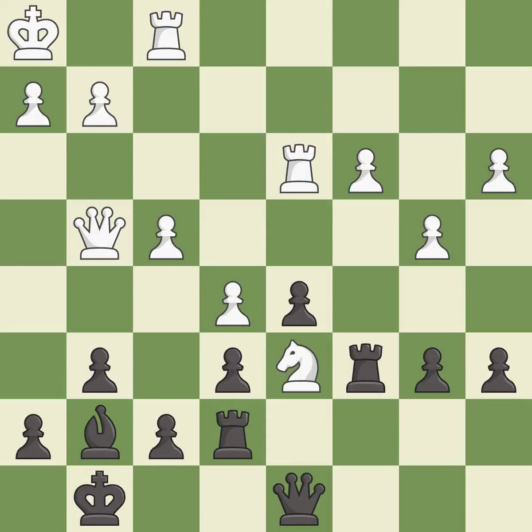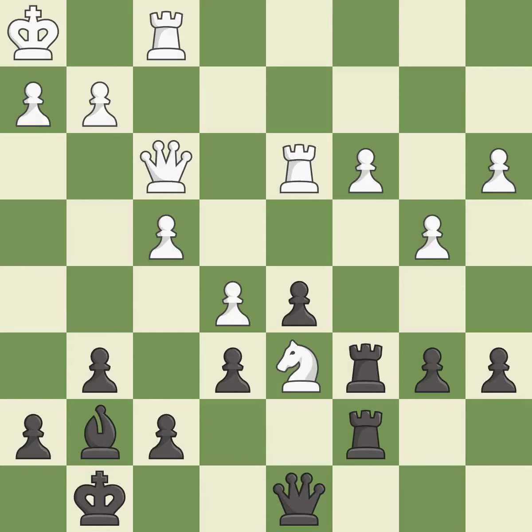The knight now occupies an outpost, a secure square in the opponent's territory. It is good. The rooks are coordinated and powerfully doubled on the file. It is excellent. This overlooks a better way to add a defender to a vulnerable pawn. This allows the opponent to win a tempo by threatening a knight. It is an inaccuracy.